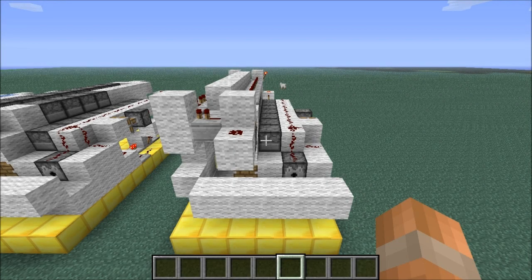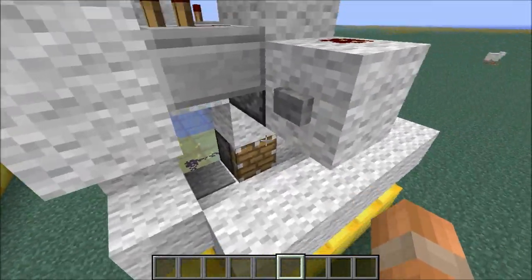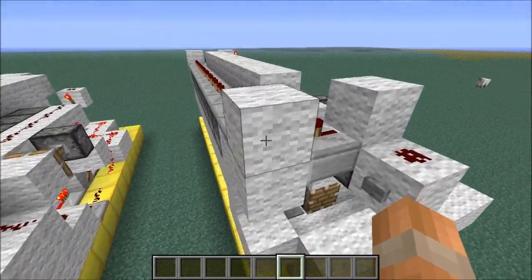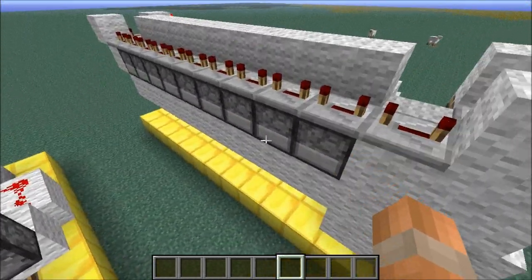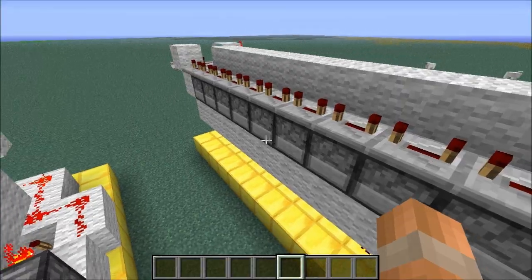Before we start the tutorial I'm going to give you a quick explanation of how this machine works and how you can customise it. You start off by standing on the pressure plate and pressing the button which is going to send a signal down through these repeaters and activating these dispensers one by one, which will fill up your hotbar in that particular order.